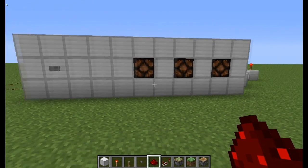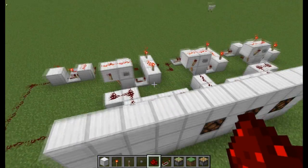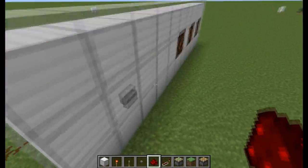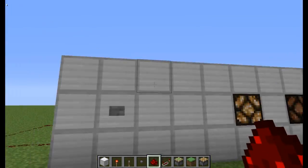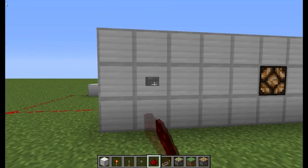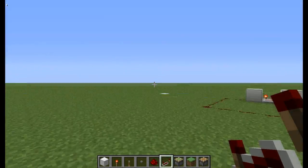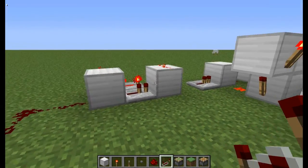Hey, strangers, Tor here on behalf of the Redstone Factory. Today I'm going to show you the redstone sequencer, which is basically just redstone going in a sequence from there to there to there. If you hit a button, the first light will come on, hit it again the second light, and one more time the final light will come on. Your input will come from this button here.